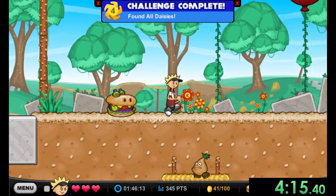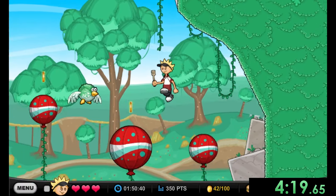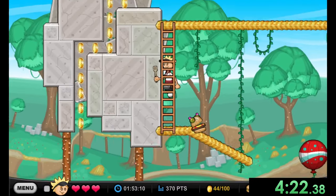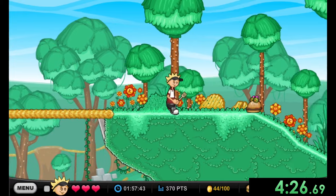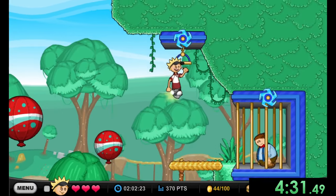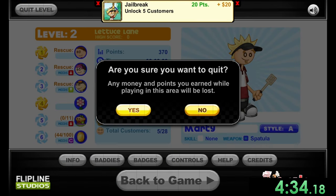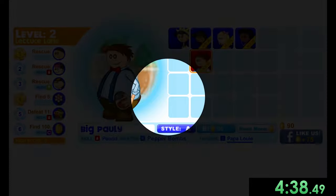We finish the area by saving one more person, platforming across some balloons to reach Big Polly. We won't watch the cutscene of saving him but we are going to use him. After quitting and returning to the checkpoint, we use Big Polly's ability — he can ground pound and destroy brown material — which is really useful, even if his attack is a bit awkward to control.